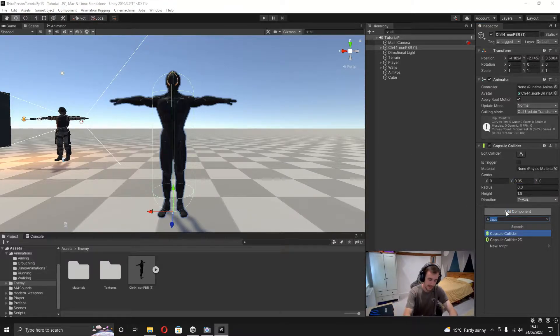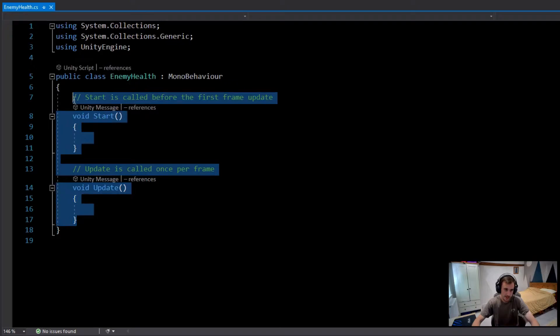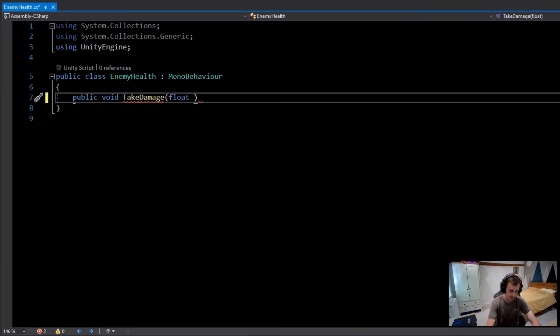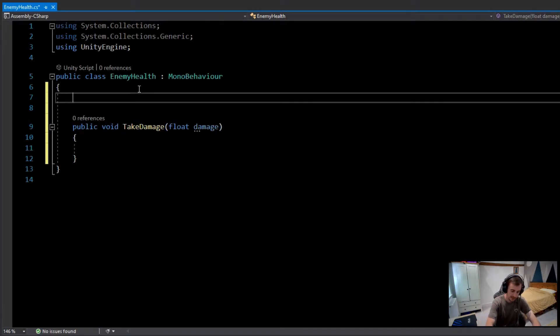Now I'll add a new component called 'Enemy Health', create and add it, then double-click to open it. I'll remove the Start and Update functions for now, and make a public void called 'TakeDamage' that takes a float parameter called 'damage'. I'll also declare a serialized float field called 'health' so it can be set in the Inspector.